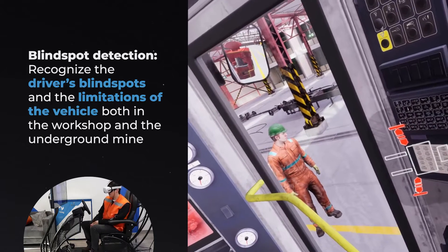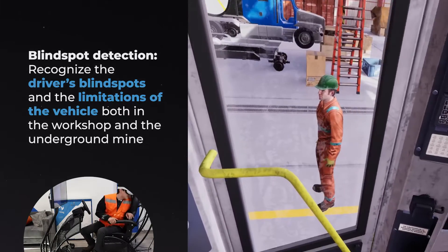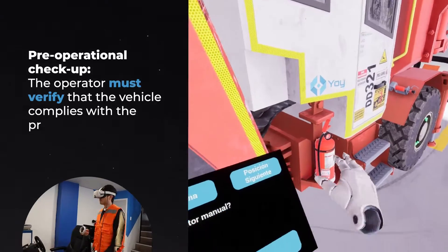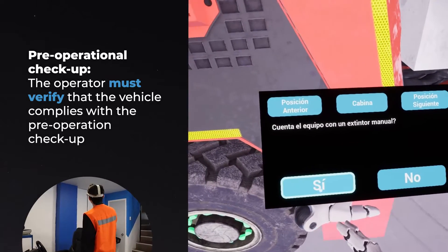Blind Spot Detection — recognize the driver's blind spots and the limitations of the vehicle both in the workshop and the underground mine. Pre-Operational Checkup — the operator must verify that the vehicle complies with the pre-operation checkup.